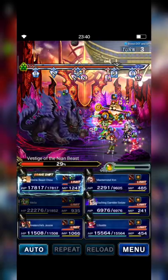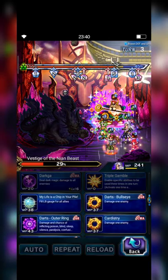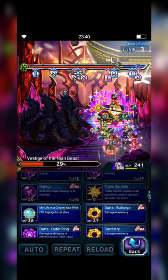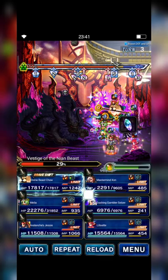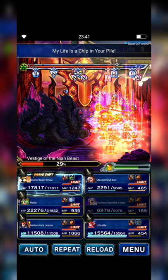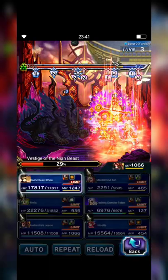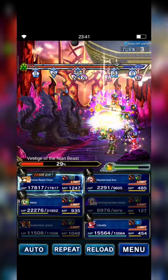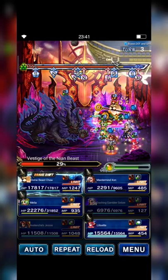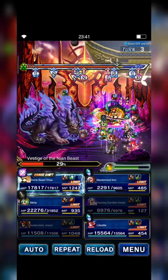At this turn, Setzer is going to cast My Life Is a Chip in Your Pile three times. Then this cast adds trust to Chow to fully fill Chow's LB gates. Now just click reload and repeat it — here we go!